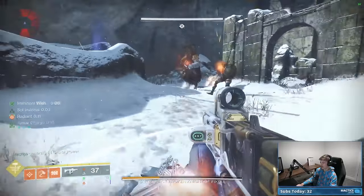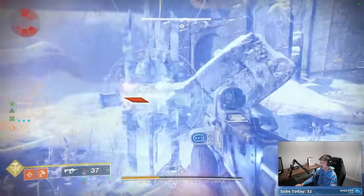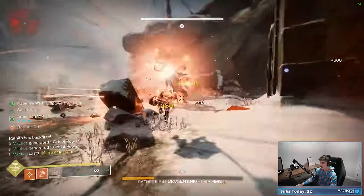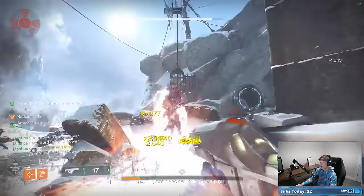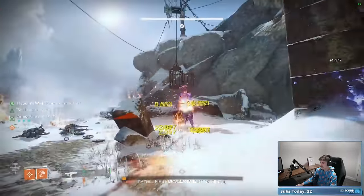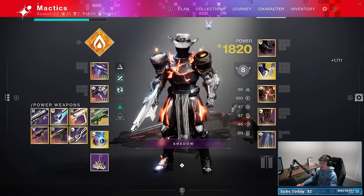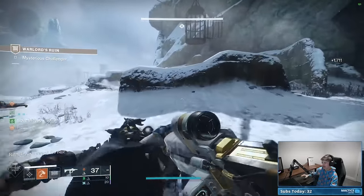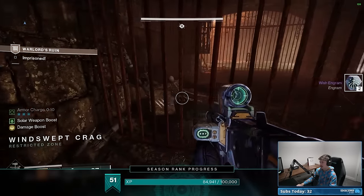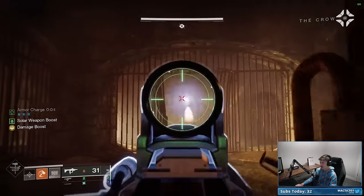One thing I forgot to mention: definitely try to get Throwing Hammer kills while capturing the totems so you can maintain Roaring Flames x3, which gives you significantly more damage from your Super. If you can't, it's not the end of the world - it just means an extra DPS phase. Once you kill the boss, do not sprint onto his body because the rocket will continue to explode and you'll die. If you can, throw on an Eager Edge Sword and scavenge any remaining heavy bricks to make the next section easier.